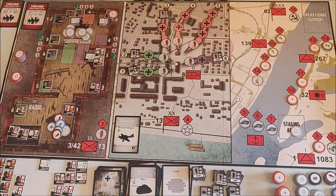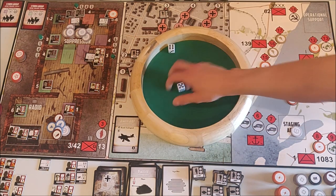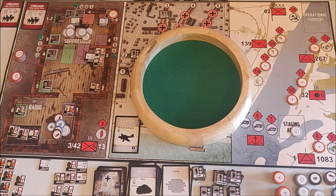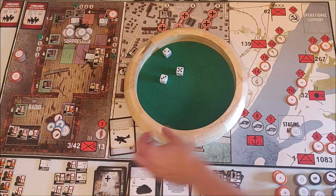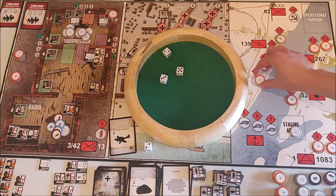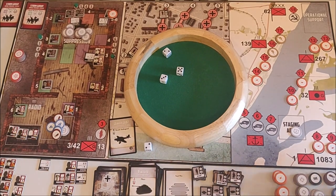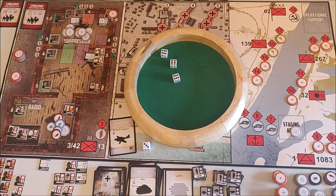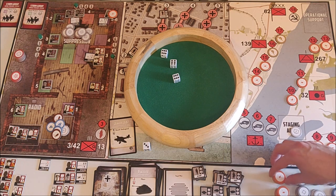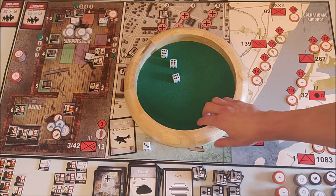Wehrmacht phase again — Stukas! We use our one AA token to roll two dice. We didn't get a single one and there are four Stukas, so this is going to hurt. We get 12-13, then 7-8 going to 9, then 10 going all the way to 14 — I'm starting to get trouble. The fog of war card goes into my Soviet discard pile. The third Stuka goes on 18. That's very bad — if I get one more hit there the game is instantly lost.